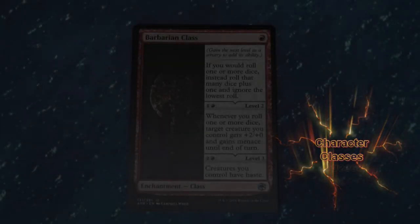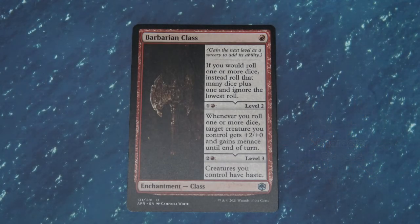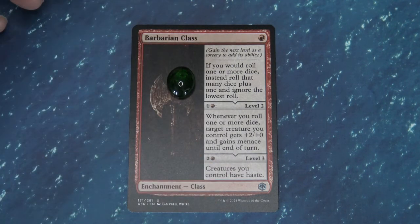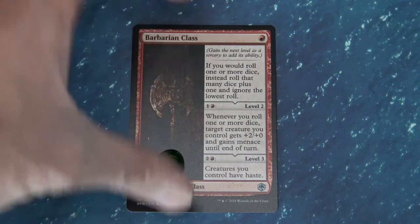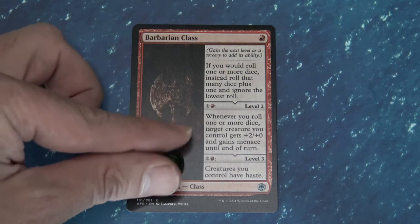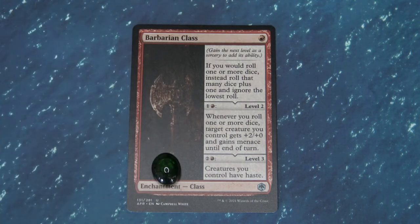Character class cards are also included in this new expansion set and these are very D&D oriented — you're going to find one for all of the basic character classes present in the Dungeons & Dragons game. This one on the screen is the Barbarian, and you can level up your class as you play the game. When this card first comes into play, you start at level one, and then you can pay mana to progress to level two and then level three, giving you cumulative effects for that character class. Please note that these must be played as a sorcery, so you can only do it on your turn.